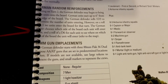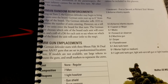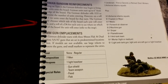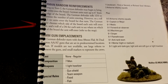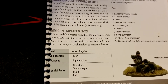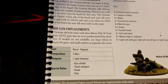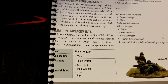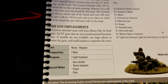The German defender starts with three 88 guns set in predetermined locations in Son. If models aren't available, use large tokens for the guns and small markers for the crews. The tough part is that not every German player will have three 88s — most have at least one, but three is a stretch. If needed, something like a Pak 40 as a stand-in is reasonable, slightly less flexible but an acceptable variation.